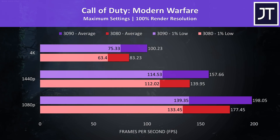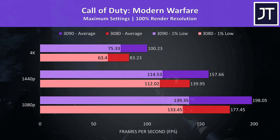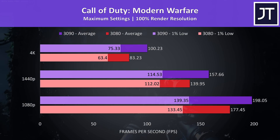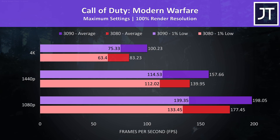Call of Duty Modern Warfare was tested in campaign mode. It was still playable at max settings 4K with the 3080, but the 3090 was 20% faster — the second best improvement out of the 11 games tested at this resolution.